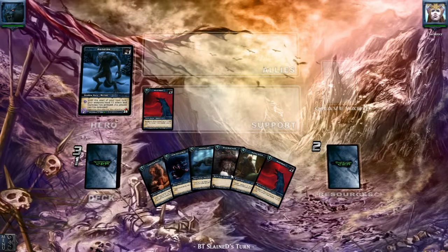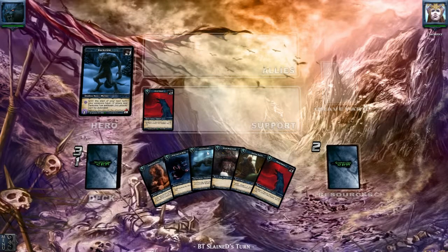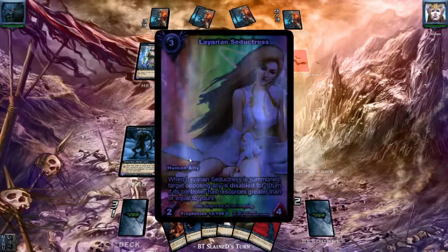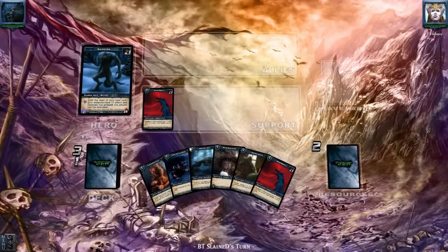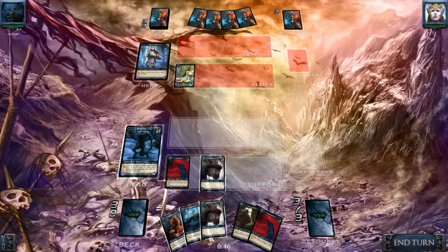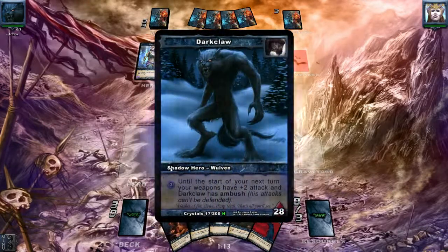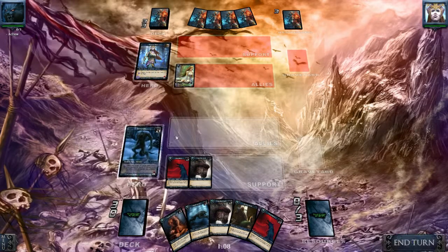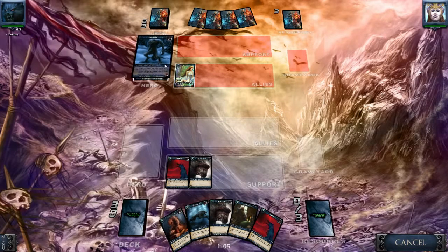We have a pretty nice start here — we have all the cards we need in our hand. Especially Blood Moon is pretty nice because you draw a card with it, and it's the only card drawer we have. There comes a Larian's Ductress, and we are going to get rid of a 'Now You're Mine' I think. We're going to play a Captured Prey and hit her in the face.